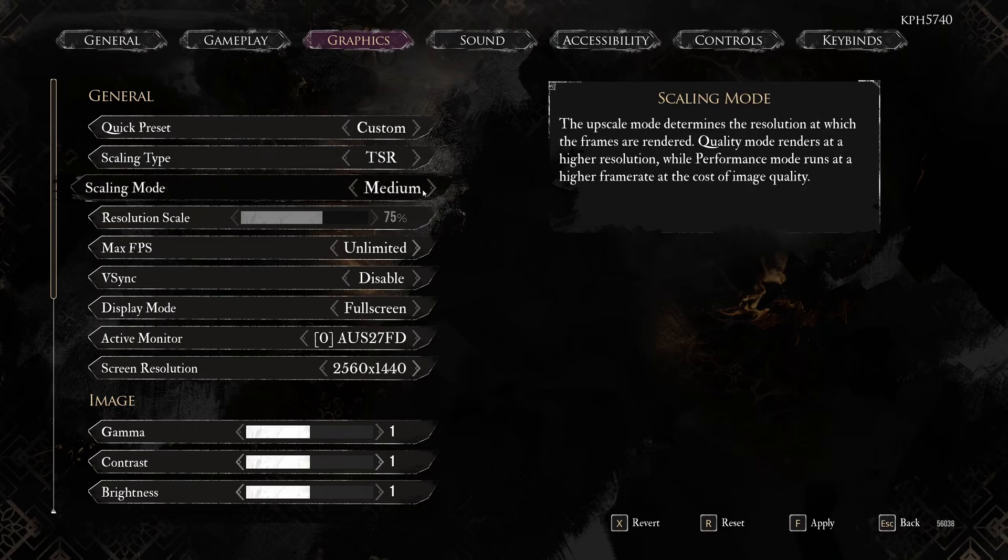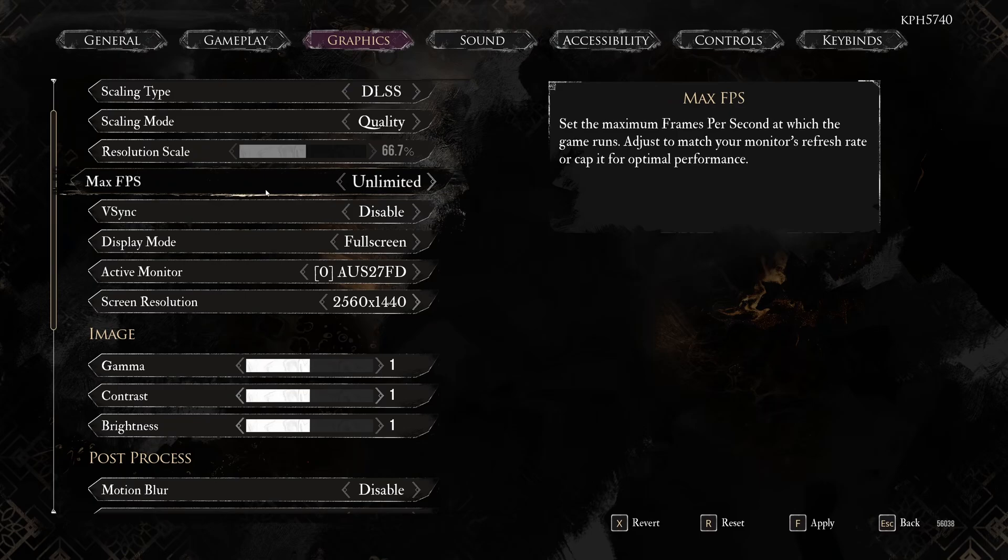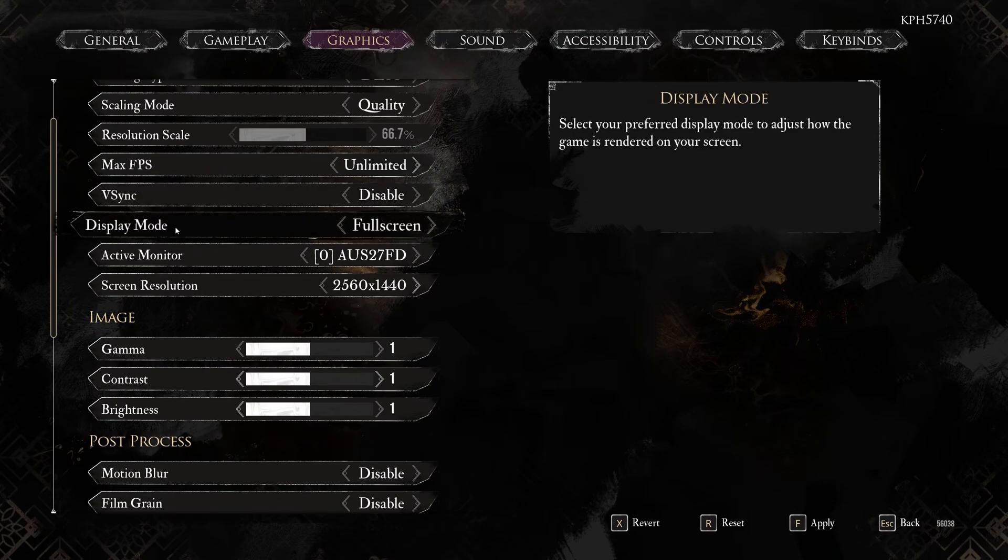TSR gives around 15% FPS boost, but the image doesn't look good and is very blurry, so I don't recommend it. So go back to DLSS Quality. For Max FPS, I locked mine at 237 since I use G-Sync with a 240Hz monitor — you don't want to generate more FPS than your monitor's Hz or you'll lose G-Sync. I do minus 3 FPS from my Hz: so for a 144Hz monitor, lock at 141. V-Sync I just disable — it adds input lag and I use G-Sync or FreeSync instead. If you don't have G-Sync or FreeSync and you have a lot of screen tearing, you can activate V-Sync.